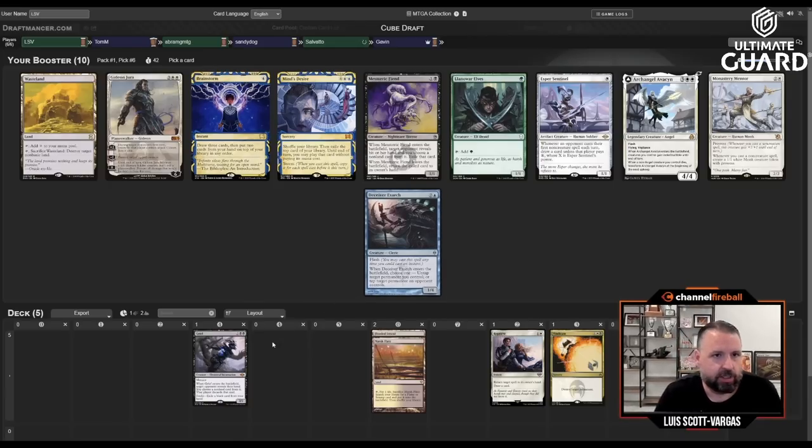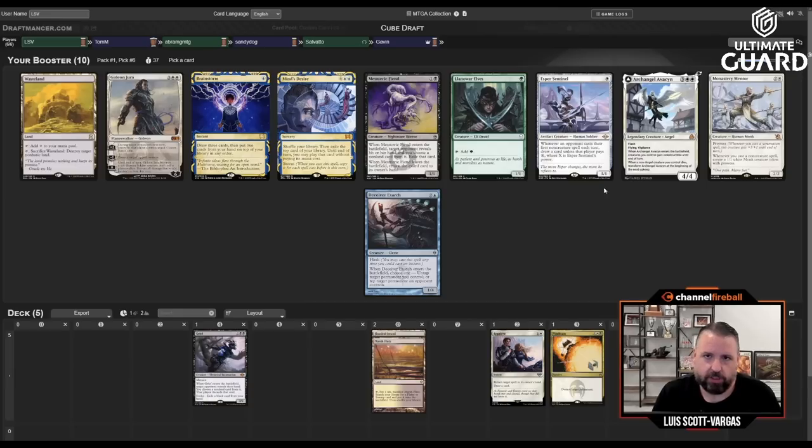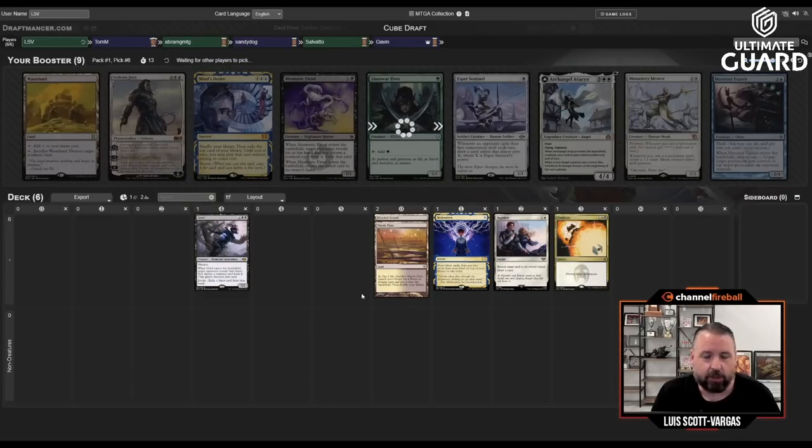With two fetches I think I'll just take Brainstorm. I do like Wasteland, and I've passed a bunch of good white this direction — Esper Sentinel, Archangel Avacyn, and Monastery Mentor are here — but with two fetches Brainstorm becomes a really strong card. Misreadi Fiend is fine. I don't really take the Exarch-Twin cards that often; the way you're supposed to draft them is kind of the way they're going in this draft — Abram or Salvado will get Exarch with like five cards left.